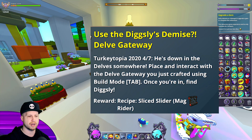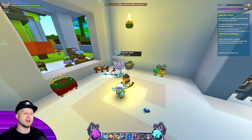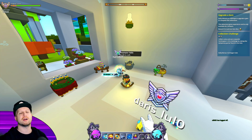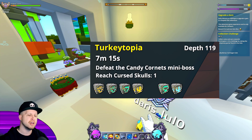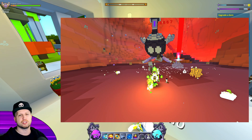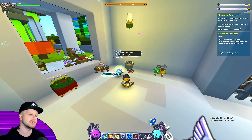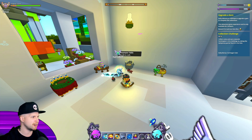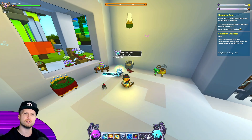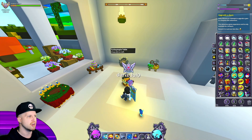Once you jump into the portal, you'll see very quickly that although the cave has Thanksgiving colors, the enemies inside are not turkeys — it's a bunch of bumblebees. There'll be a candy corn bee mini-boss you need to kill to complete the main objective. Go to the end and the boss is a giant turkey. After defeating him, you'll see Digsley chilling with an exclamation mark. Find Digsley down in the delve and interact with him to complete that part of the quest.